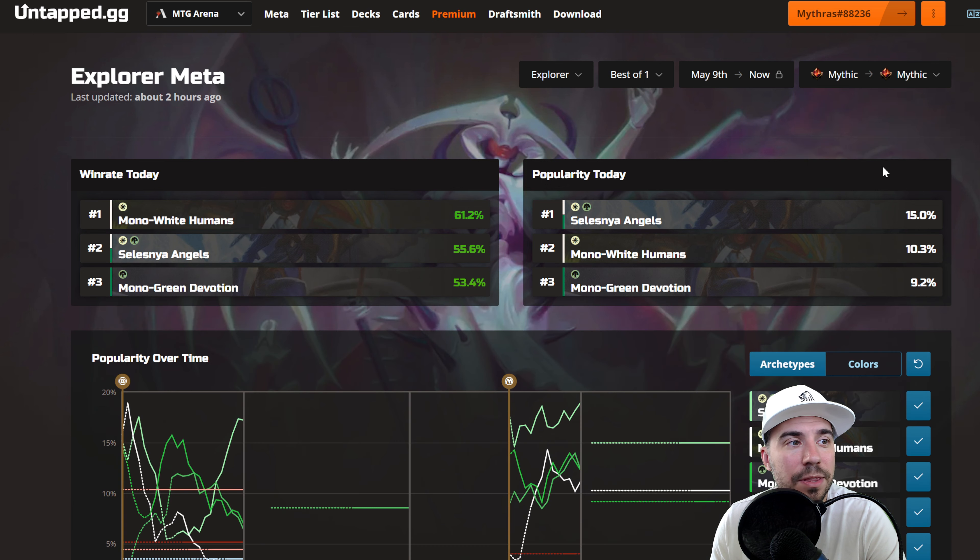Let's go ahead and look at Mythic. At Mythic, really three decks: Mono White Humans, Slezny Angels, and Mono Green Devotion — representing close to about 30% or a little bit more of the meta right there.